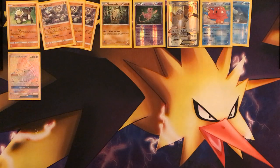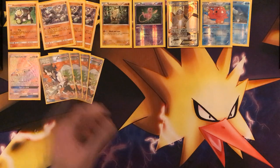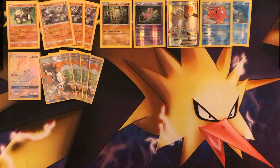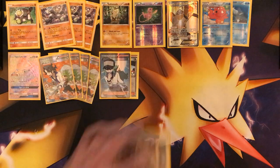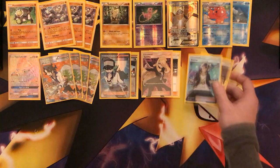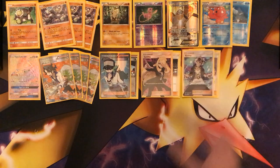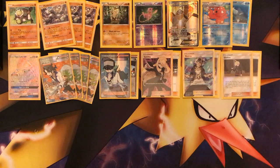For draw supporters, we're gonna run 4 Sycamore — we can get everything back with Puzzle of Time and Special Charge. We're also gonna run 2 N and then 2 Cynthia in the skeleton. Then also 2 Guzma. 2 Gladion. That is the skeleton for the supporters.